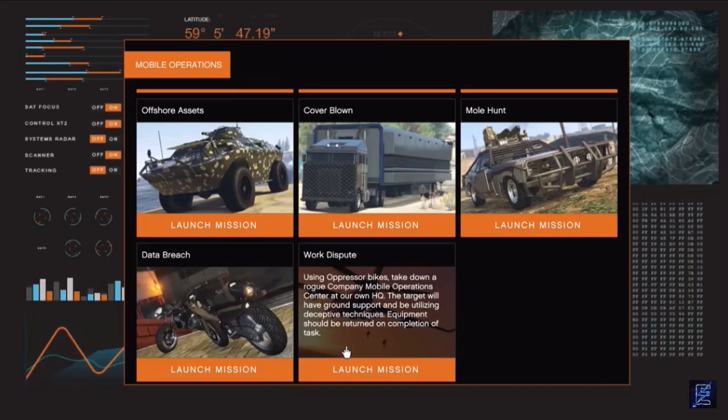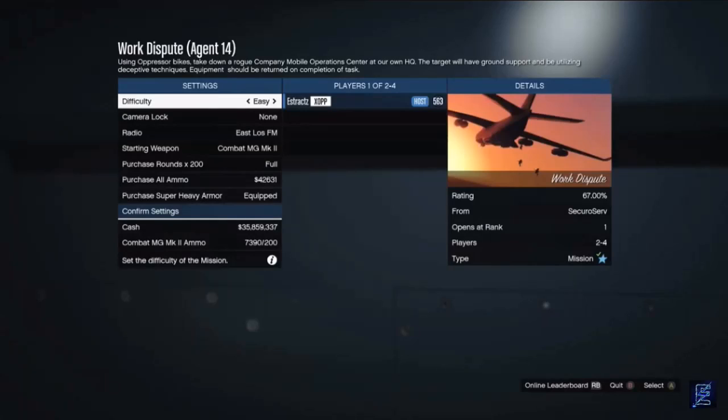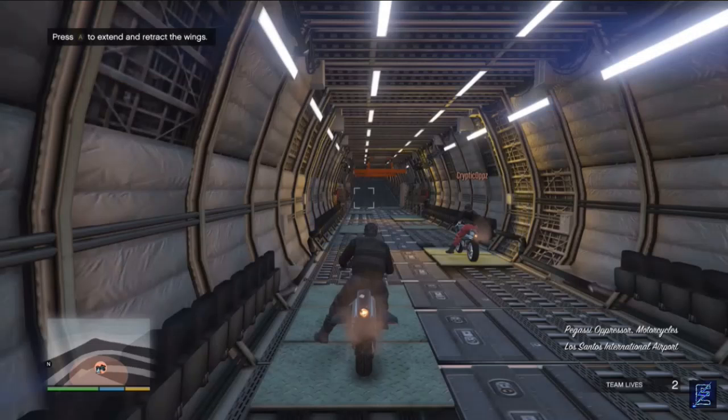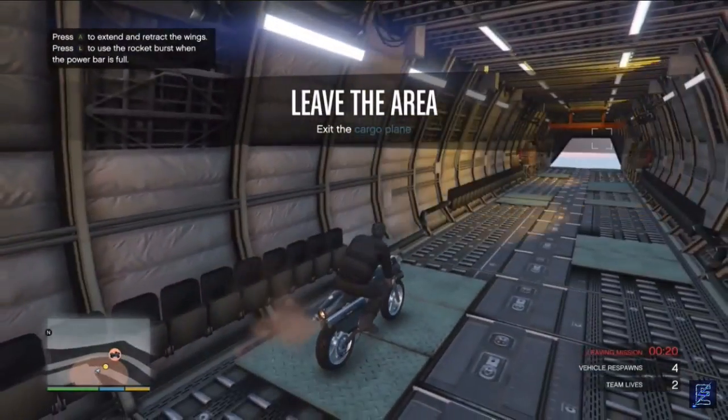Once you get the work dispute job unlocked you can go ahead and launch the job. After you load in, make sure you set your difficulty to easy so you have more lives. After you set your difficulty to easy, confirm your settings and wait for a friend to help you out. I wouldn't do it with a random because random people will mess up the job for you. When you load inside the plane you should see that you are wearing the black joggers since you are the first player.